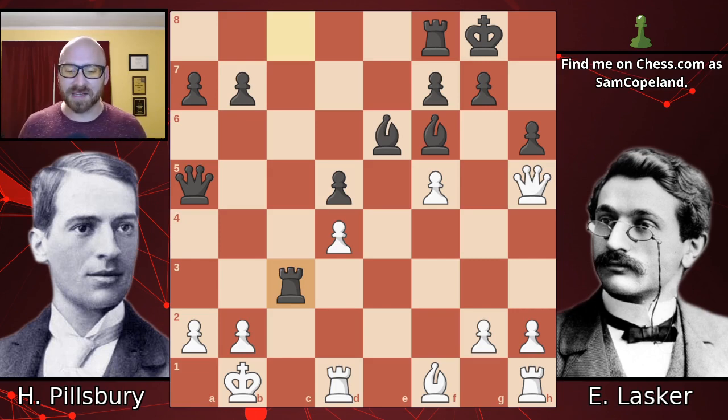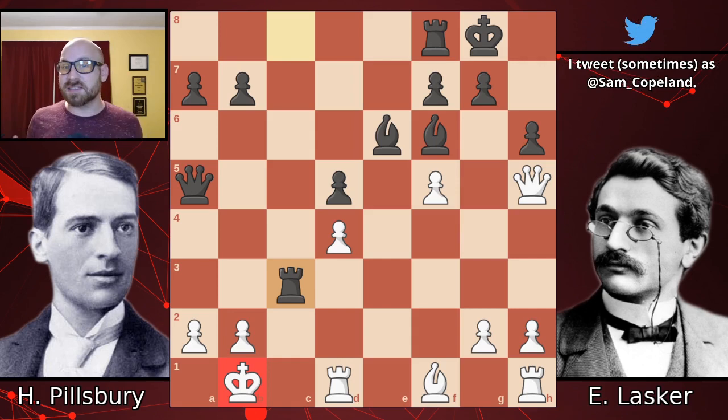Emanuel Lasker plays rook takes c3! This is a delightful move that introduces tons of chaos and attacks the white king. It immediately brings to mind Garry Kasparov's quote when he sacrificed on c3 and won, saying that even allowing the sacrifice on c3 is an example of a lack of chess culture. However, this is a little different from the Sicilian sacrifice Kasparov played — this is much more tactical in nature. The white king is exposed, but black does not have indefinite positional compensation for the loss of the exchange; you're going to need tactics to justify the sacrifice.